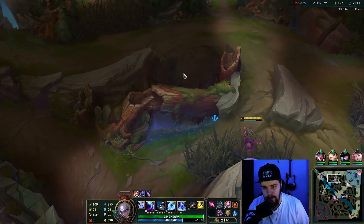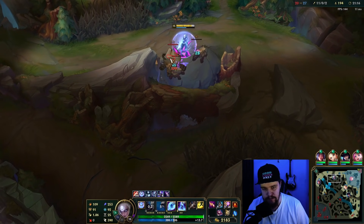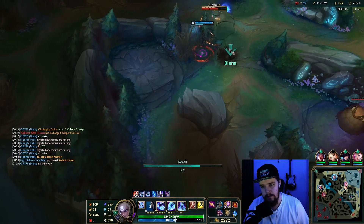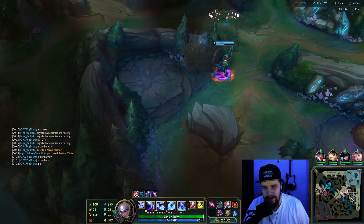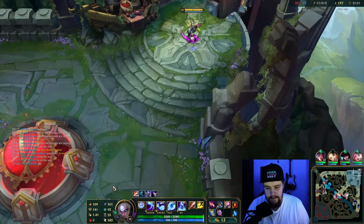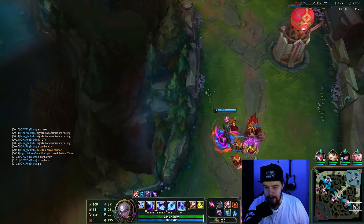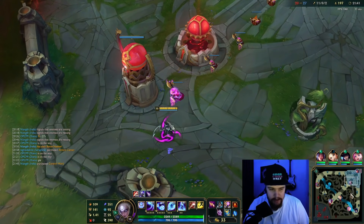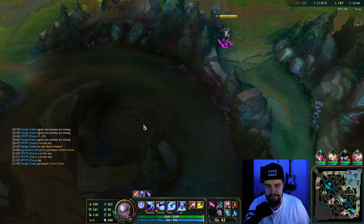Why are these AD carries so frustrating? I understand taking red as an AD carry is a thing — I get that. But taking the blue as an AD carry who literally doesn't need the mana anyway? That's just grief, honestly. It's low elo — these people are petty as hell. Not saying high elo players aren't petty, but yeah, whatever.